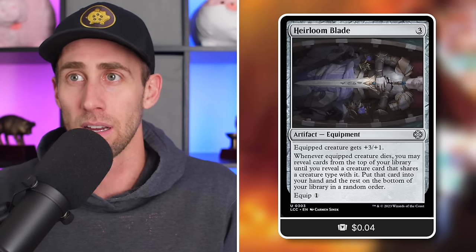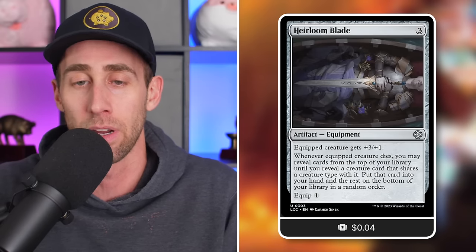Rune Chanter's Pike - when you're utilizing mill effects, discard effects, Factor Fiction type effects, you're also going to be getting instants and sorceries in your graveyard. First strike, plus X plus 0 where X equals the number of instant and sorcery cards in your graveyard - which is huge. With all these pump effects, you can take players out not just with creatures but with commander damage too, since you've got an evasive commander with a decent amount of power. Next, Heirloom Blade - plus three plus one for just equip one. Cheap equip cost, decent power, and card advantage if the equipped creature dies - reveal until you hit a creature of the same type.